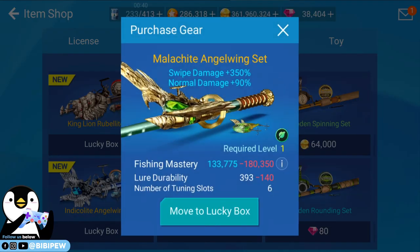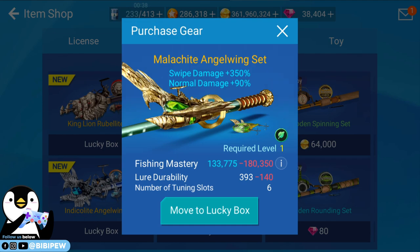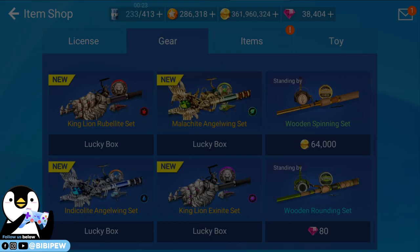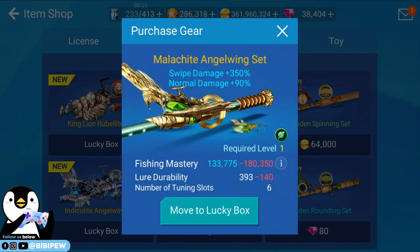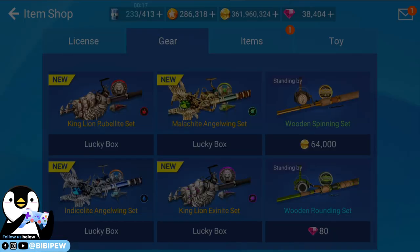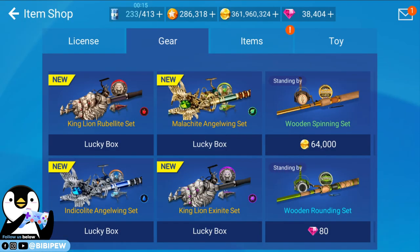It is definitely a good upgrade from the current rod I am using. This is Malachite Angel Wing set, plus 250. It also comes with different elements — this one is fire, this one is water.